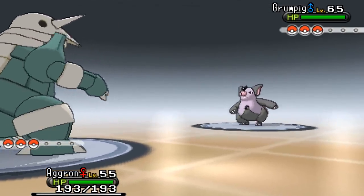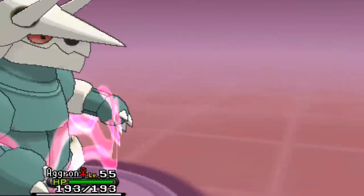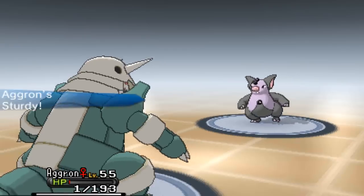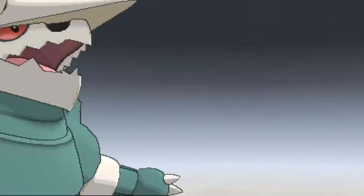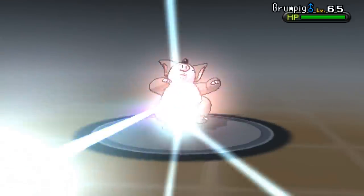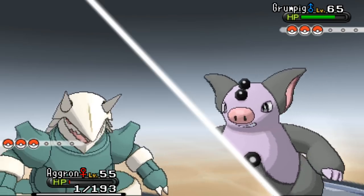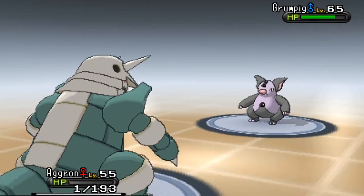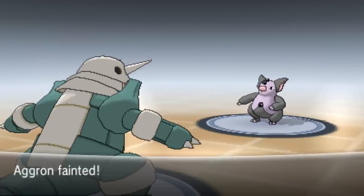Oh no, Grumpig's move is super effective too - my whole team's going to get swept by Grumpig! But I've got Probopass. Going for Flash Cannon - that did nothing. I wonder if I can actually take out the Grumpig because it's got Psychic, which is super effective against everyone.